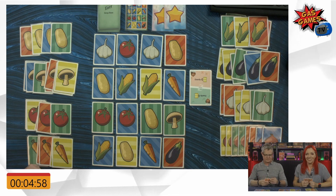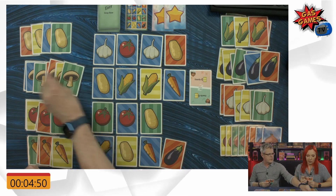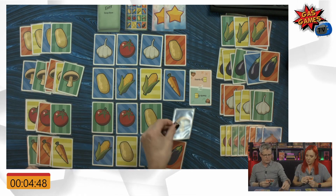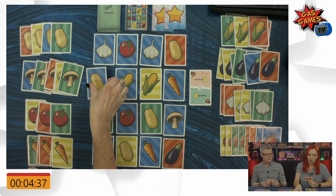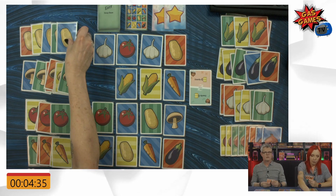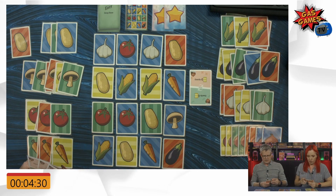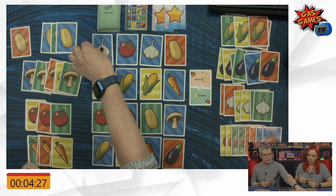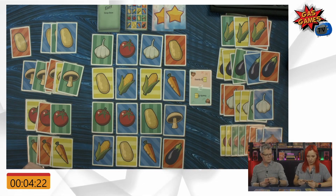Let's bring the timer on. I'm going to swap a green mushroom for a blue mushroom. That's awful. I'm replacing a blue potato with a yellow potato. My turn — I'm going to swap out a blue garlic for a green garlic. That tastes better. Now I have achieved one of my cards.